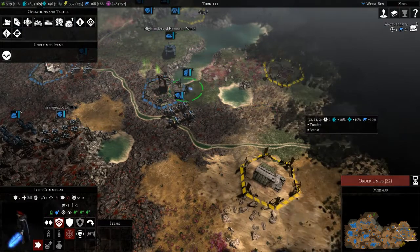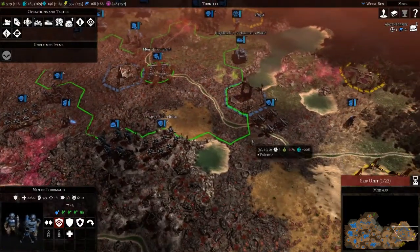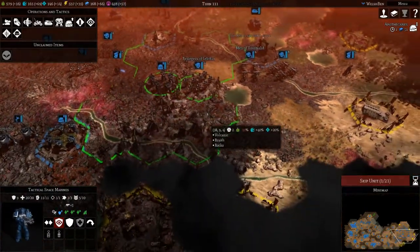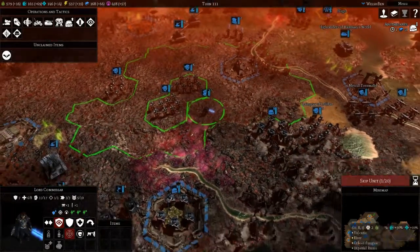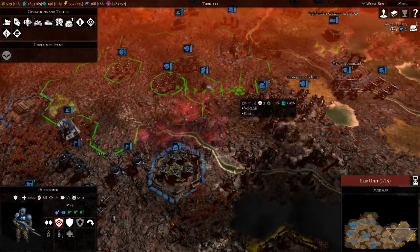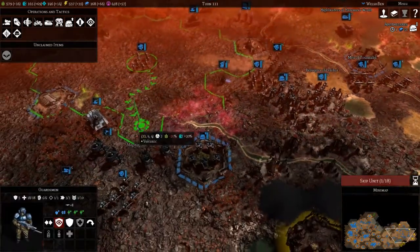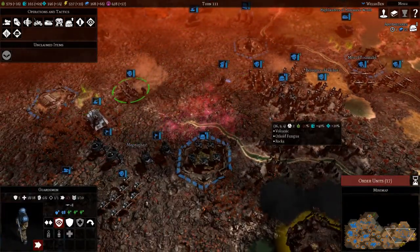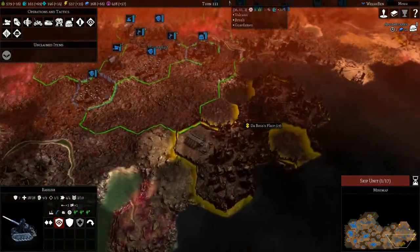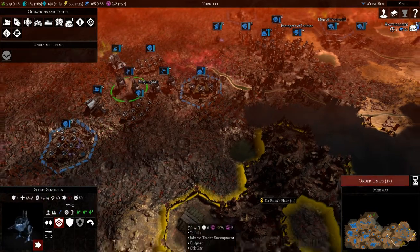Commissar, come over here. The promethean pipes are probably worth us grabbing. Marines, just hold off for a minute. Commissar, yeah you can stay there for a moment. Artillery — okay, we can't hit it yet. Maybe we should be advancing a little bit further now.